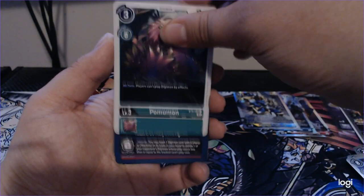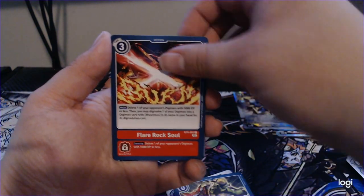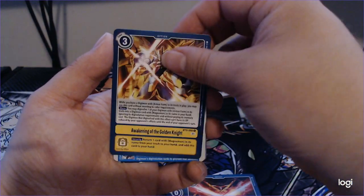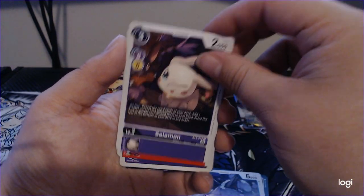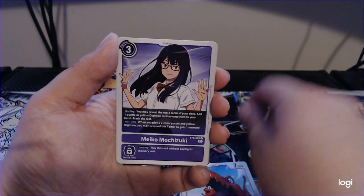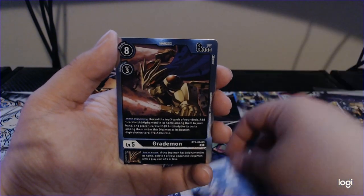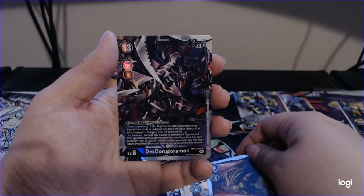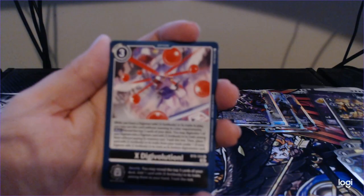I want to bring you guys insane pack luck for Digimon. We kind of just overflung the attack of the heavy mobile Digimon, but normally I have really good pack luck. I pulled the God Rare Vegeta from the Realm of the Gods DBS set, so I normally have insane luck when it comes to trading cards. And we got Dex Doru Goromon — beautiful card. Not bad off the top.